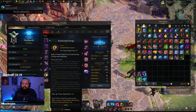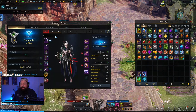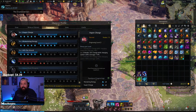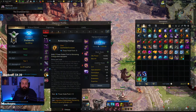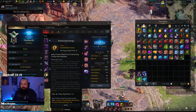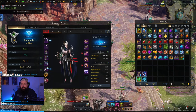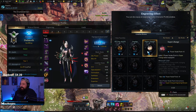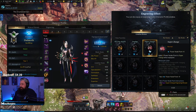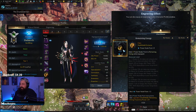Mistake number two: people not utilizing engravings. Engravings are basically powerful passive effects on your character, and you build up stacks of them. There are a few ways to get engravings — books you can obtain come in different qualities: green, blue, epic, and legendary. Each book tier gives a different amount of points. A basic engraving book gives you about three points, a blue one gives you plus six, and an epic gives plus nine.